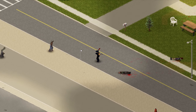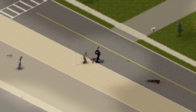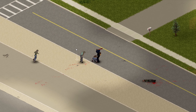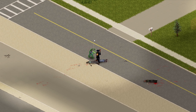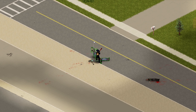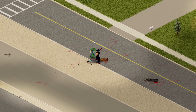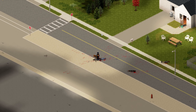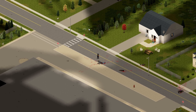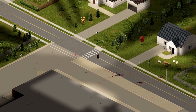Once a zombie is on the ground, stand over it — it won't get up. You do have to be standing directly on top of them; it doesn't always work otherwise. You can even stand on two downed zombies at once and finish them off before they get up. Standing over downed zombies is a very key tip. Just keep in mind you can't always do this with a massive horde.